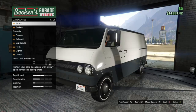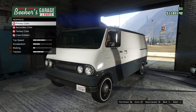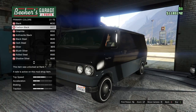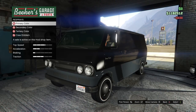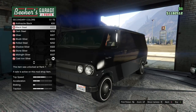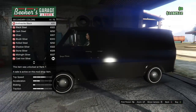Let's take it to any Los Santos Customs. First and foremost, you want to go down to your respray, then go into your colour options and just choose black. You want to do this as well for the secondary colour, although you can mix it up a bit if you want, but I would mainly go with black because it's going to give that more authentic look.